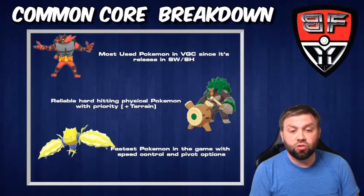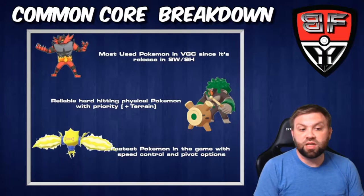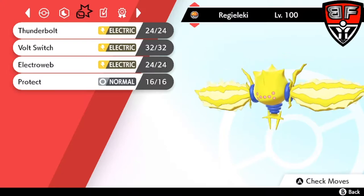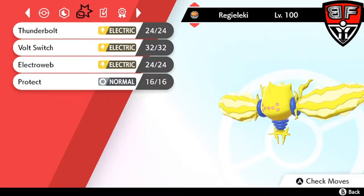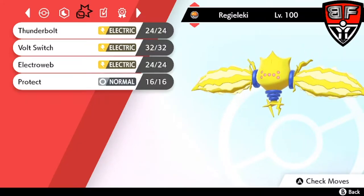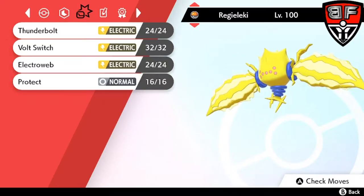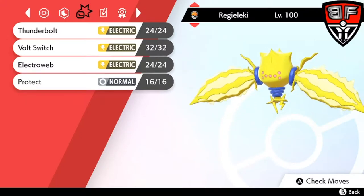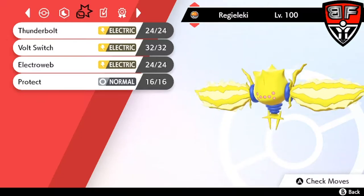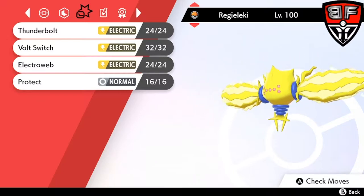Today we're going to take a closer look at each one of these — what they do, why they are on so many teams, and what makes them work so well together. Let's first talk about Regieleki and what makes such a seemingly predictable Pokemon so strong. Regieleki is by far the fastest Pokemon in the game, making it an immediate threat. It's so fast that even base 85 speed Pokemon can only outspeed Regieleki under Tailwind if they are a plus speed nature, meaning Regieleki is most likely going to be the first Pokemon on the board that attacks outside of priority.